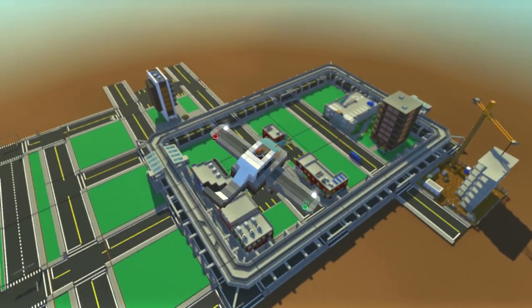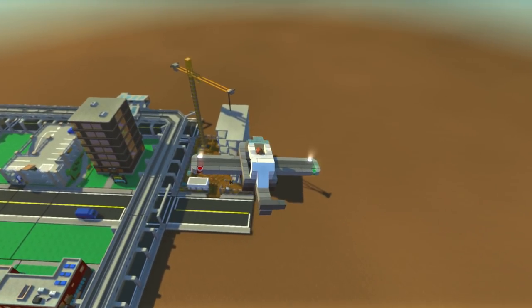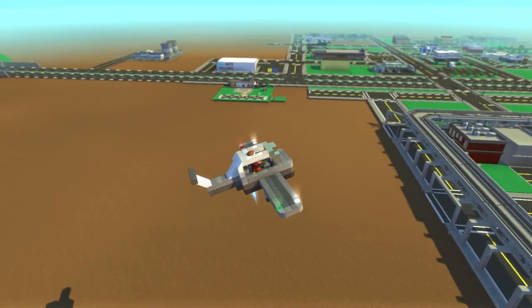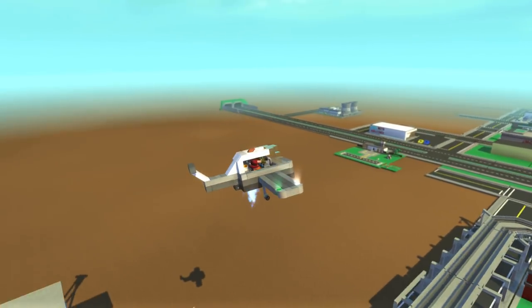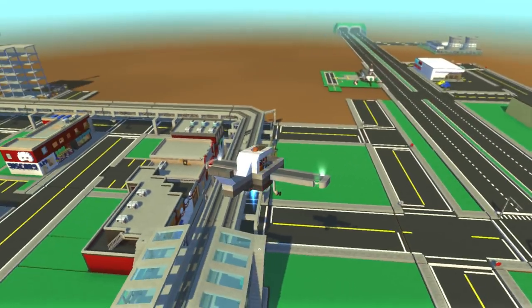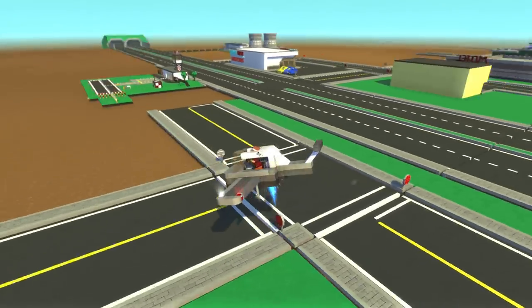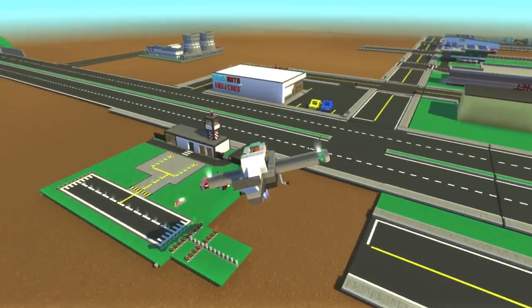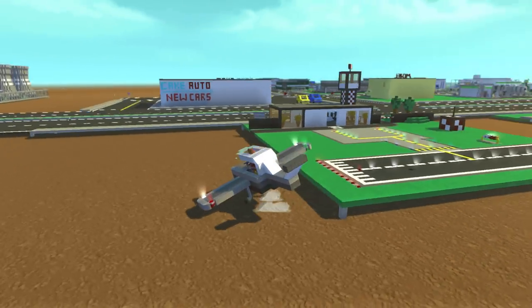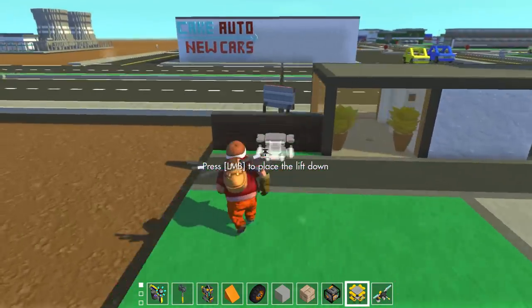We've got the downtown area, some buildings, the train track up there — the elevator train track — and the construction site back here. The plane is starting to go out of control, tilting to one side. We're gonna head back to the airport and land it. I don't know if I can land this thing — nope, nope, nope. Okay, I never said I was a good pilot. But there we go — we landed it!